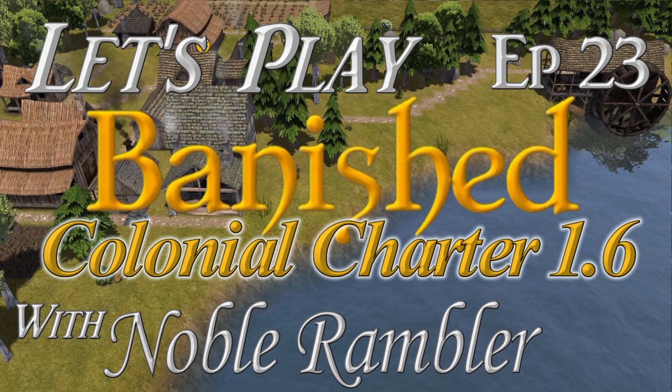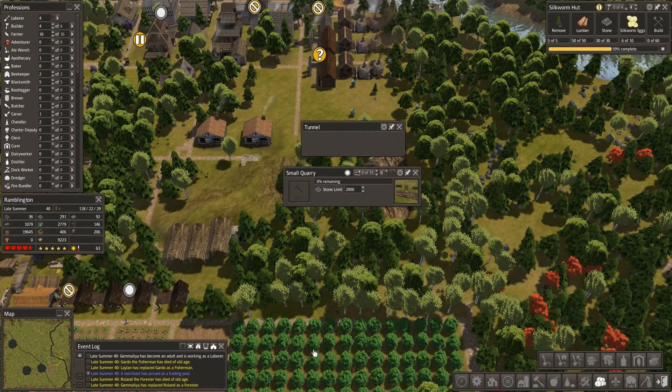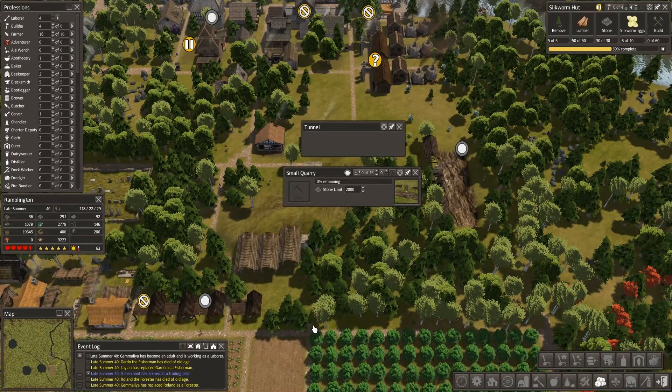Hey folks, this is Noble Rambler and welcome to another episode of Let's Play Banished. We're playing the Colonial Charter mod 1.6 'The Forge Awakens' and we're in our town of Ramblington. In between this episode and the last one I had one of those aha moments that you know, slap yourself upside the head.